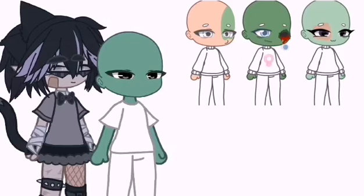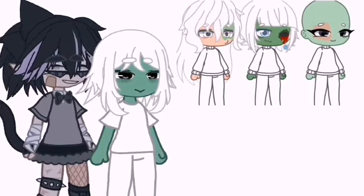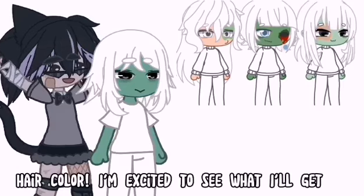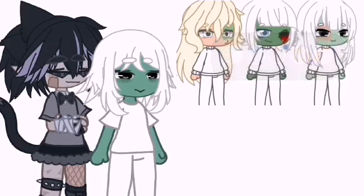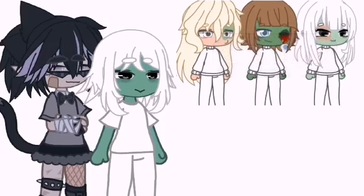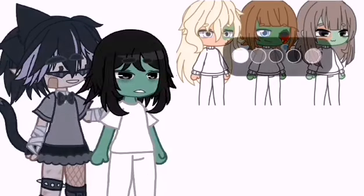Now for the hair. If you are a girl, make it short hair. If you are a boy, make it long hair. If you are any other gender, make it medium hair. Now for the hair color: if you are Libra, Cancer, Gemini, or Aries, choose from these color schemes. If you are Aquarius, Pisces, Virgo, or Scorpio, choose from these color schemes. And if you are Taurus, Leo, Capricorn, or Sagittarius, choose from these color schemes.